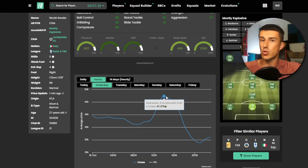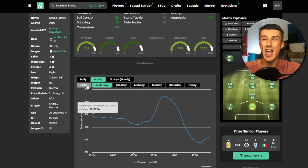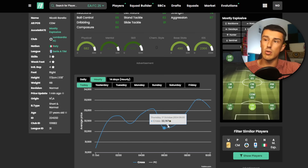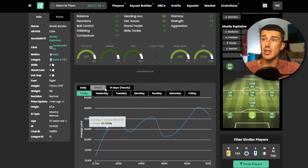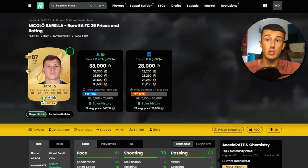That card went from 47,000 coins all the way down to 28.8K — that's a big drop. 20K on a card that quickly — I think there's some value in a rebound there. That's the reason I decided that during the Division Rivals rewards drop, we'd pick those cards up for 30,000 coins. Right now he's not up a ton, but that Di Lorenzo SBC could come out, and it's also got a link to Serie A and Italy. So I think this Barella card could do well.